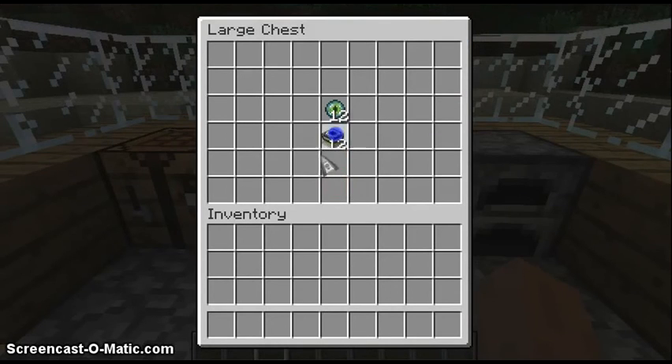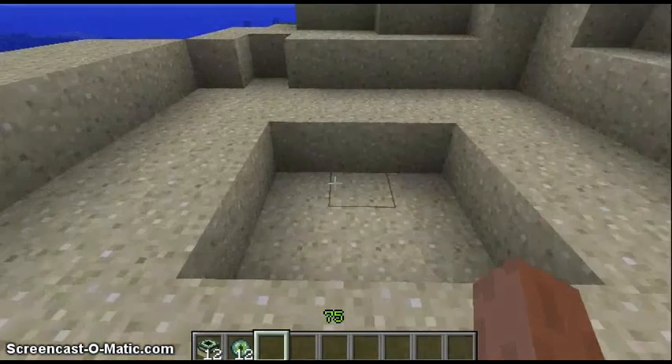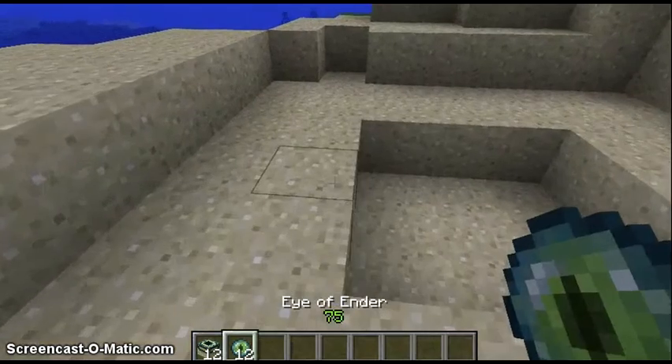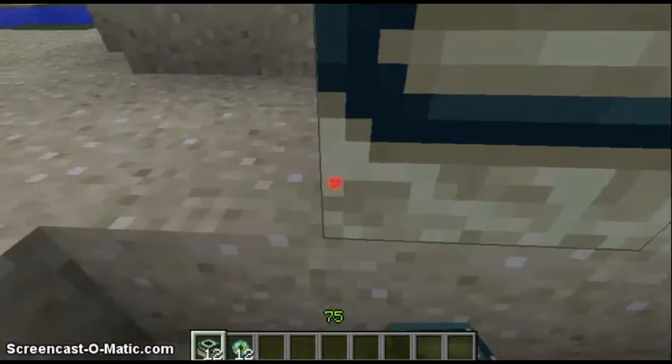The first thing you're going to do is have 12 end portal frames and 12 eye of ender. What you're going to need to do is create a 3x3 hole, as you can see I've already done, and then place your end frames around the hole that you created.